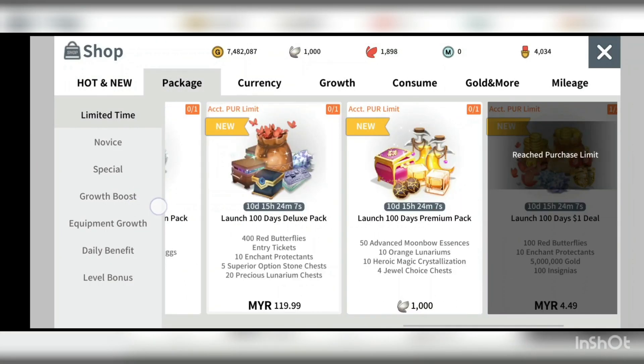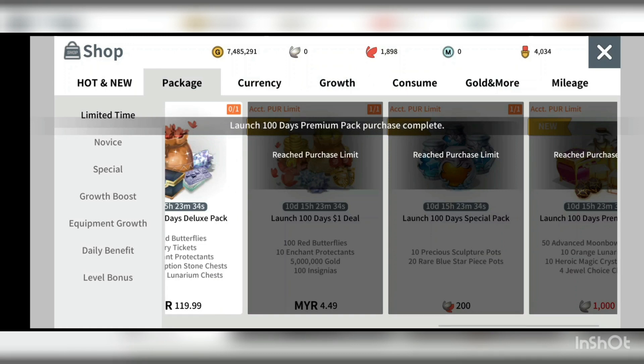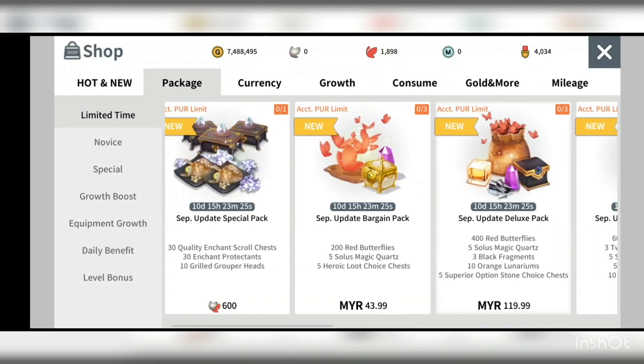Another package worth it is the 100-day premium package — it gives 50 at-once moonbow essence. If you're aiming for late game, sculptures play an important role, and moonbow essence is something you need a lot of to enchant your sculptures. I'll use my moonlight butterfly on this one. Note there is a launch day limit, so you might not want to miss it.